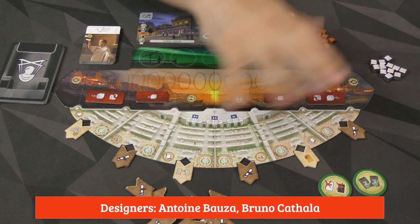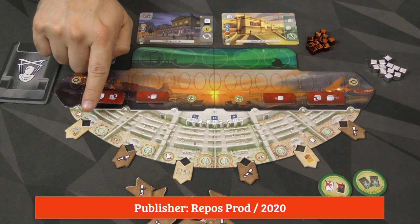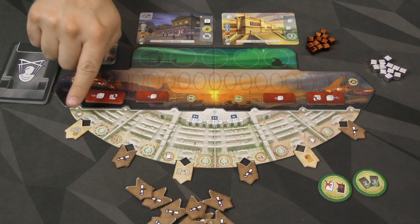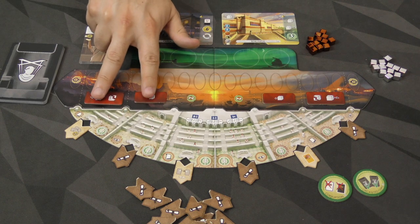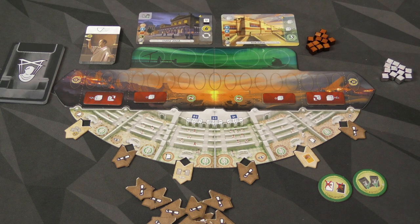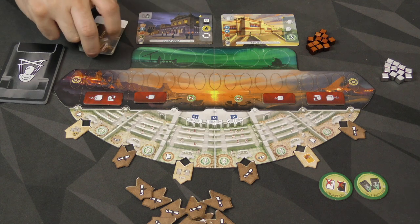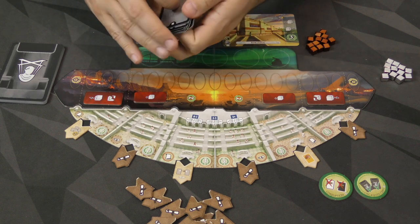Here we're taking a look at what the expansion contains. We've got this extra board — the Senate — which we attach below the central board. We shuffle up these Decree Tokens and put one at each location; some go face up and some go face down. We're also replacing tokens with a new set that has to do with the influence exerted at these locations. Each player gets a set of tokens to represent that influence. We're also going to shuffle in a couple of new Wonders and a couple of new Progress Tokens. Then we've got two new decks of cards, which will be added to each age — shuffle them up and add five to each age. The backs are different so you will know if these are coming up.